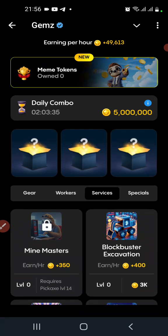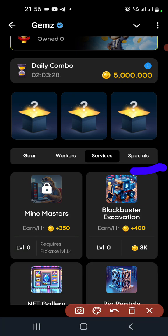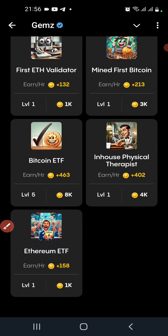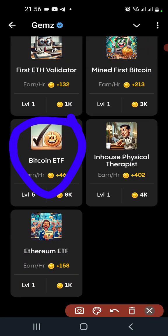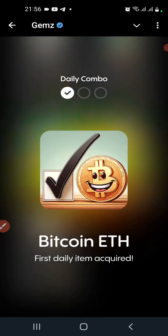The first card for the combo in Gemz is under Specials. Come here under Specials and then select Bitcoin ETF — this very card. The Bitcoin ETF has daily item acquired.